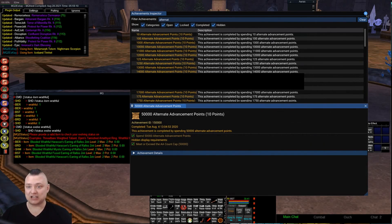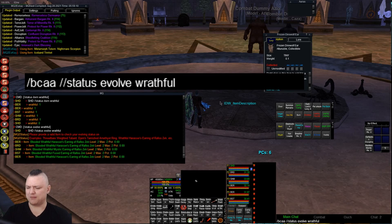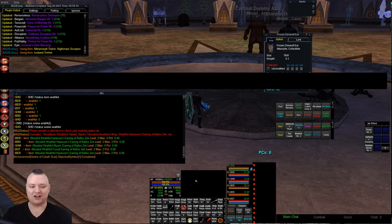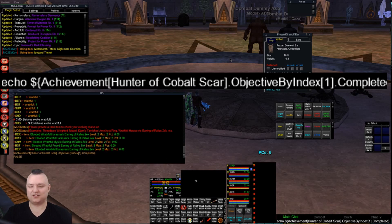I did respond in the MacroQuest Live Servers Next thread with some information about how to access achievements for purposes of macros. Like, for example, the check for that Hunter of Cobalt Scar objective thing we were talking about — if you're doing that in macro code, it would look like this: achievement[hunter of cobalt scar].objective[byindex,1].complete. And it says false because I don't have it completed.